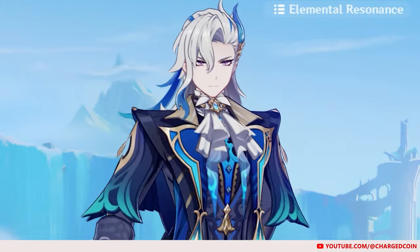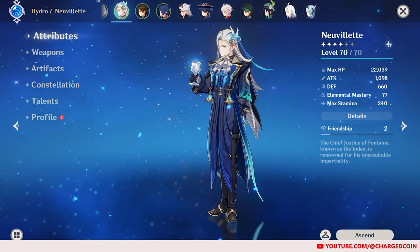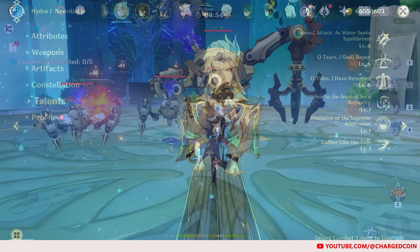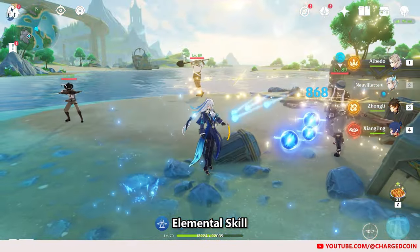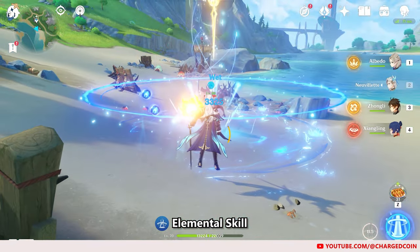First, let's talk about Neuvillette's kit. Please note that his damage numbers might be low as I only have him at level 70 and his talents are all at level 6. His elemental skill summons a waterfall that deals AoE Hydro damage based on his max HP and generates 3 source water droplets. This also deals Pneuma damage.